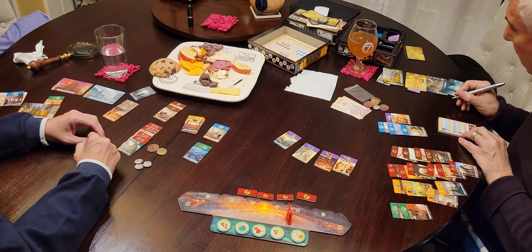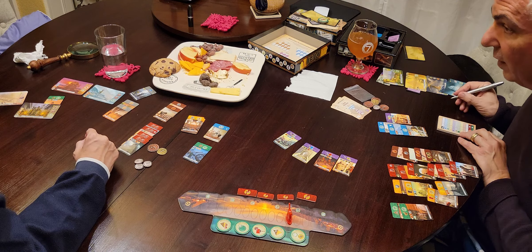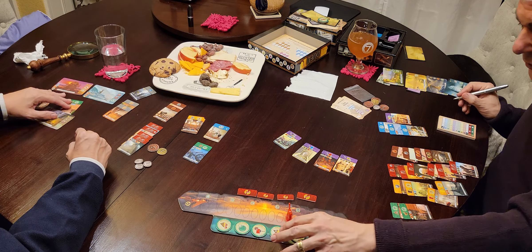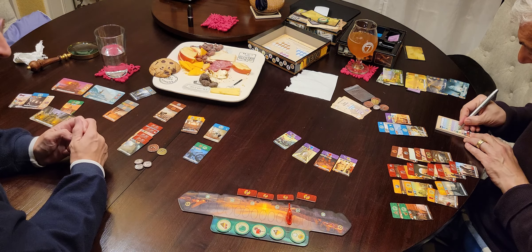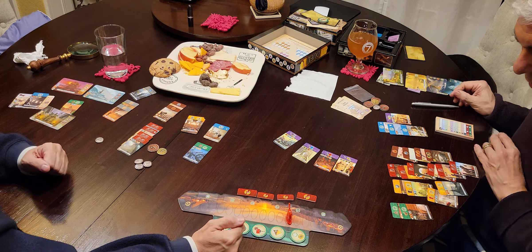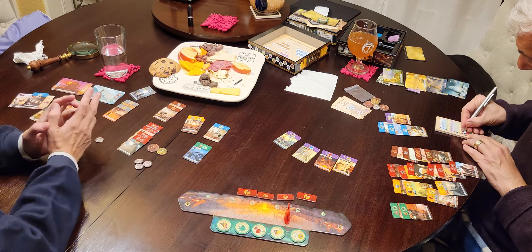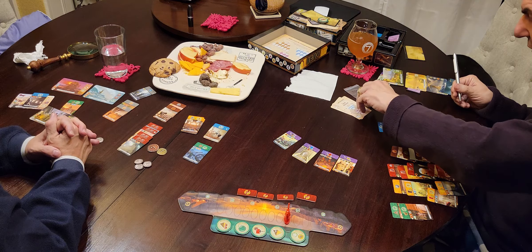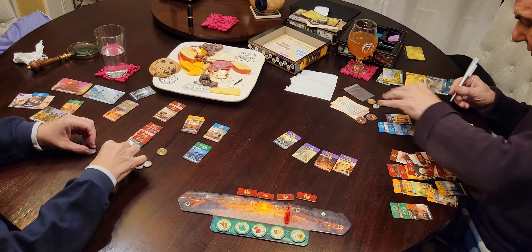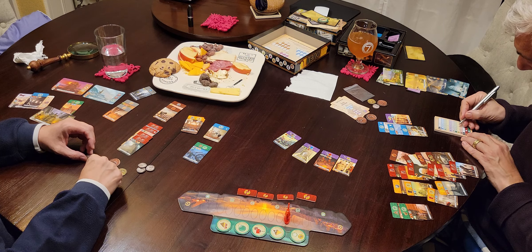Score your points from wonders — six. I get twelve. Points from these? We both have none — meanies. We're over here, so you score five points. And we get a point for every three gold — three, four. One, two, three, four.